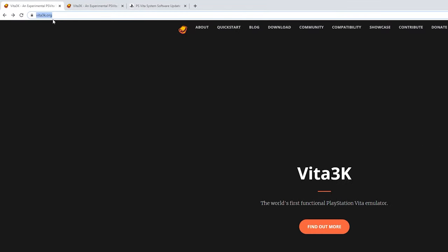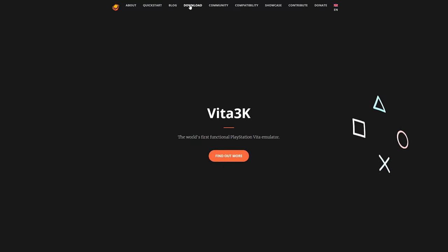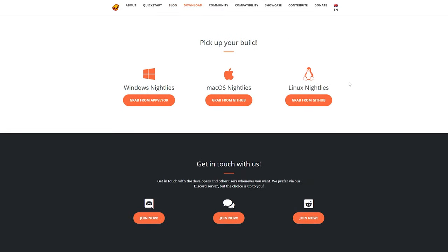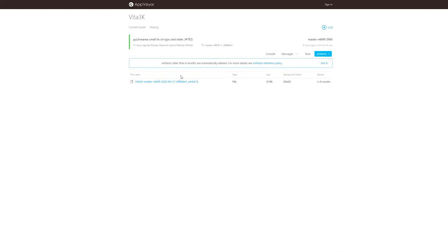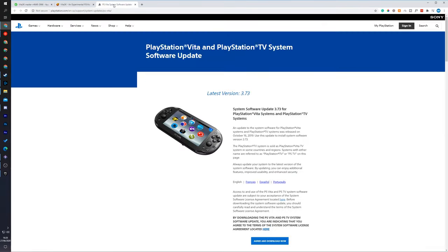The first thing we need to do is download Vita3K. I'll be leaving links in the description down below. Come to the website, click on Download, and download the version that best suits you. Click 'Grab this from app', you'll be brought to that page, and then simply click on the 7-Zip link and your download will begin.